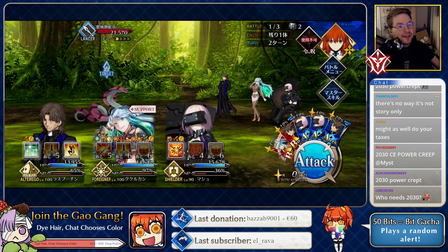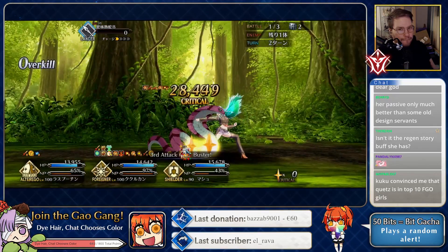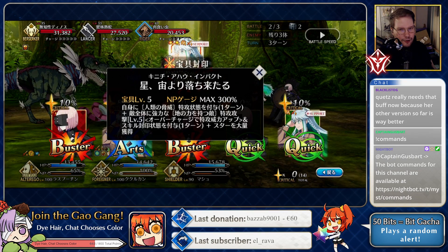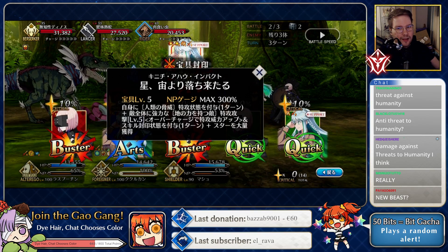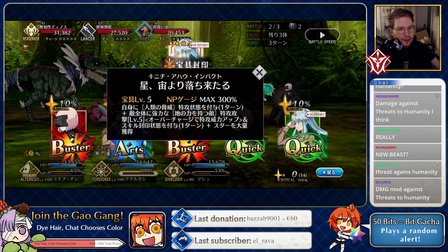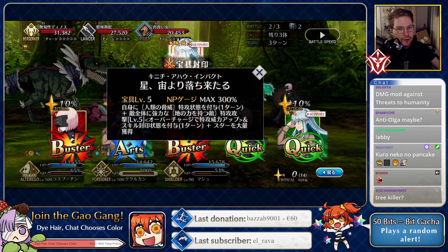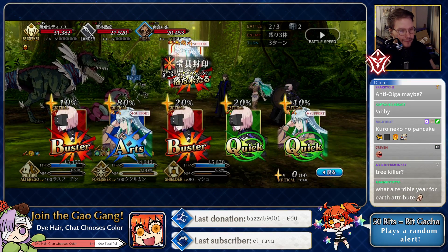Triple buster — interesting, she's a full-on gorilla. I bet she can be a really good crit servant as well. Let's read the NP. She applies threat against humanity to herself before damage, then does AOE damage with bonus damage against earth attribute enemies. The earth bonus is the power mod scaling with overcharge. And then it skill-seals enemies for one turn and generates a large amount of stars. It's a full-on DPS NP with some star utility.